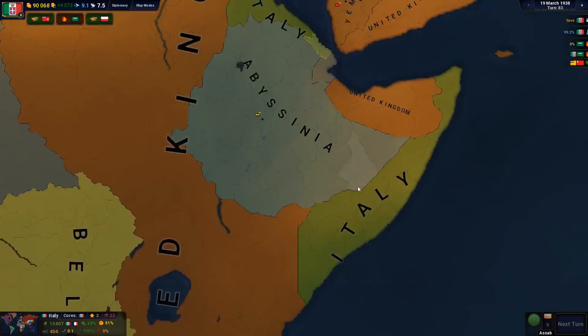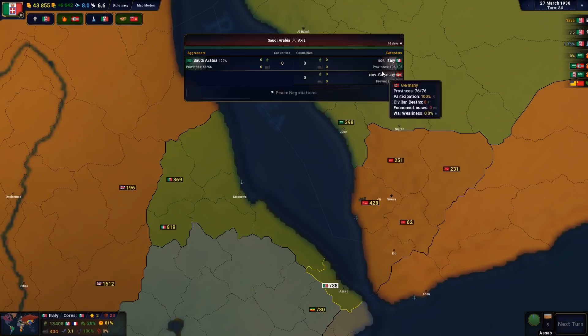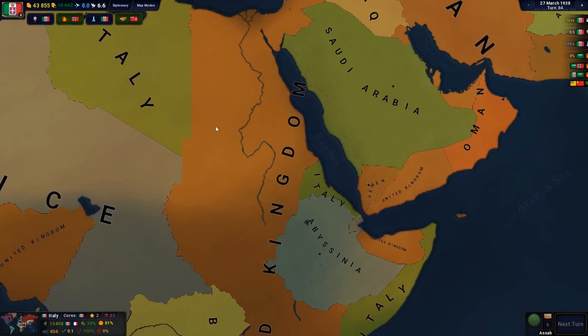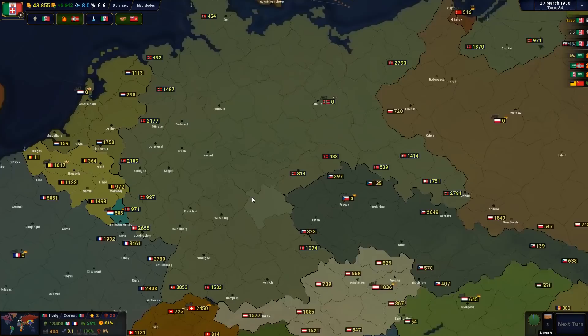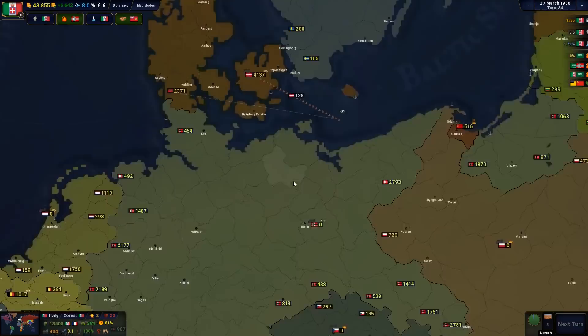It looks like Germany has declared war — or rather, Saudi Arabia declared war on Italy, and therefore Germany came to Italy's defense. I don't think there's any German colonial territory around, not after the First World War. So Saudi Arabia is not going to have a field day attacking Germany. But Germany might actually send some troops, and if Germany sends troops, then that could potentially mean that Europe is less defended.